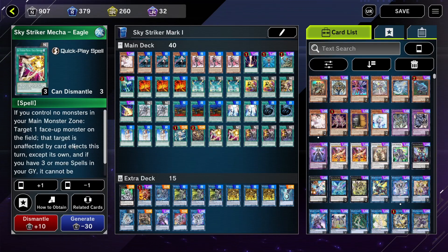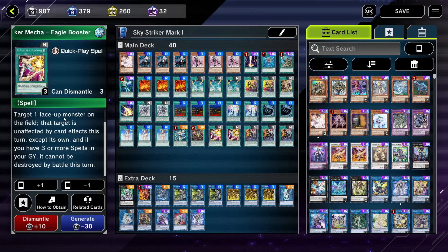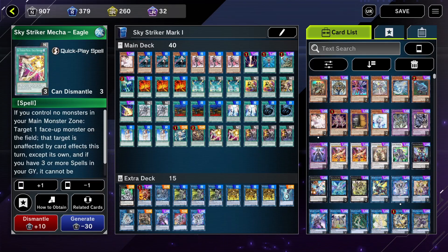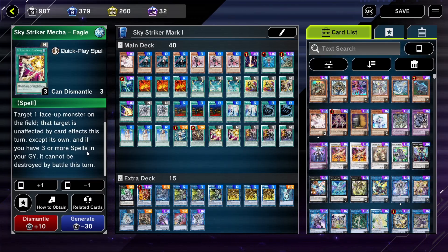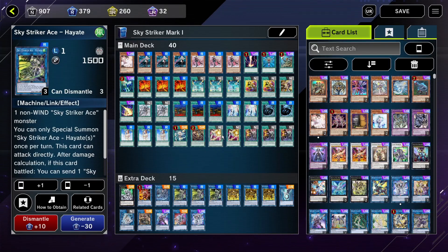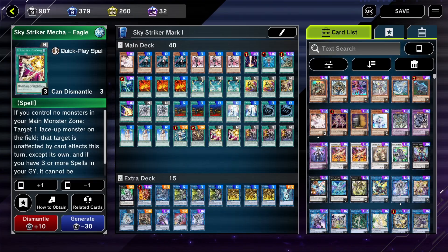Then we have Eagle Booster here. Eagle Booster is usually a good card but sometimes it just doesn't do anything, so I did cut it to two, and you should even cut it down to one if you want to. You target one face-up monster on the field and it's unaffected by card effects this turn except its own. So basically if your opponent is threatening to destroy one of your link monsters and you don't want it destroyed, you can chain Eagle Booster to protect it. If you have three or more spells in the graveyard, it also can't be destroyed by battle.